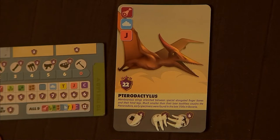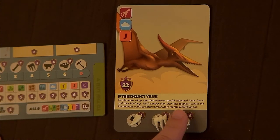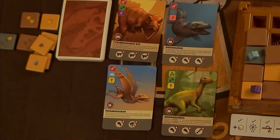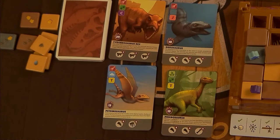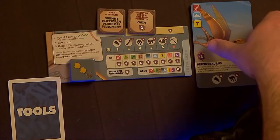If you already have one when you want to claim a new one, you'll have to score the one you have first. This can happen at any time during your turn. If the dinosaur in your lab has all its required bones, you gain the points shown in the perfect score shield. If you don't have all the bones, you can still cash out for a partial score, gaining only the points indicated for each individual bone assigned. And if you happen to have all the required bones for a dinosaur in the display sitting in your storage, you can skip bringing it to your lab and claim that perfect score right away. Advance your score token, flip the scored card face down, and discard any bones used.